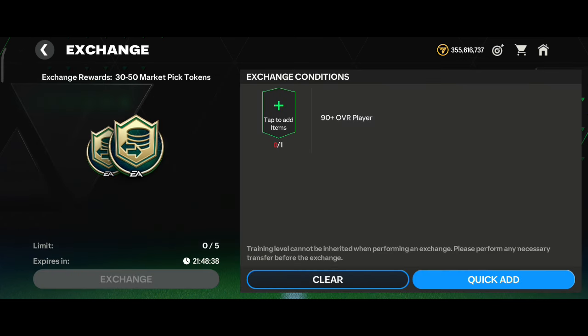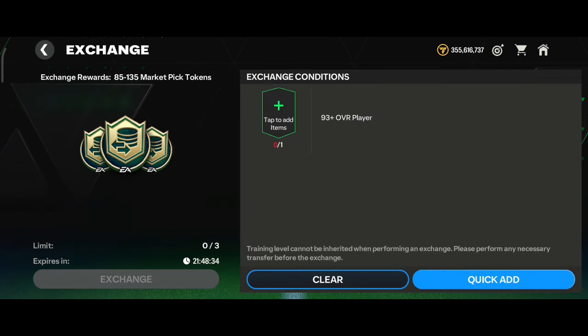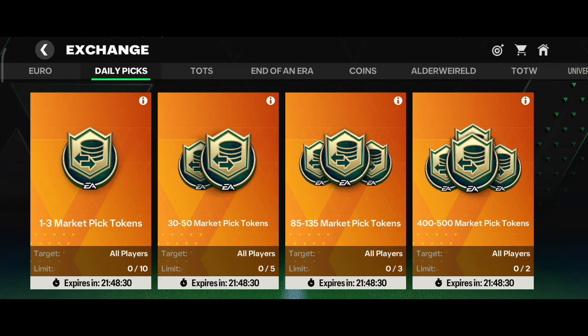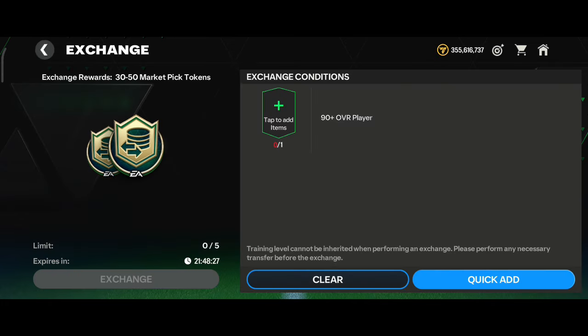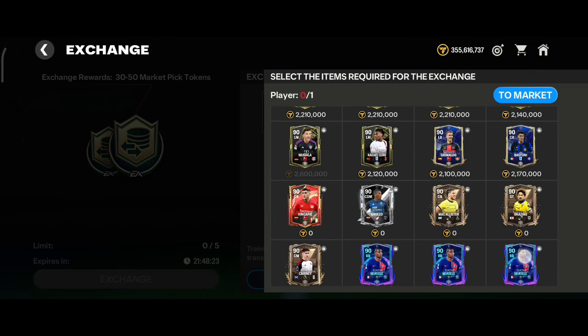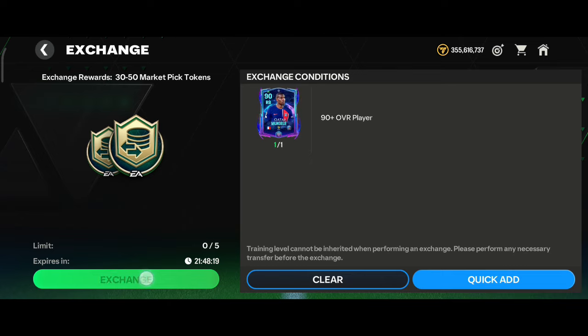This is the maximum exchange and it is super hard. The second option is 90 plus OVR, which requires 50 tokens. You can get players rated 93, 75, 95, and 75.